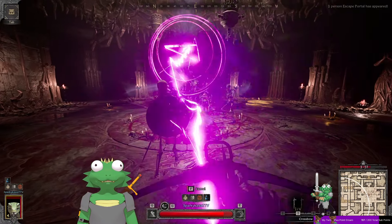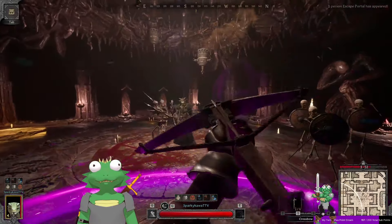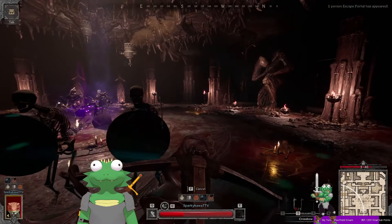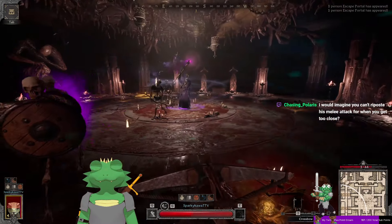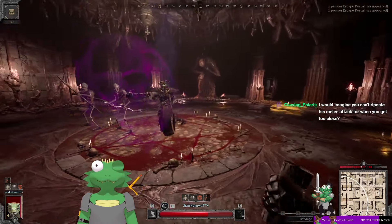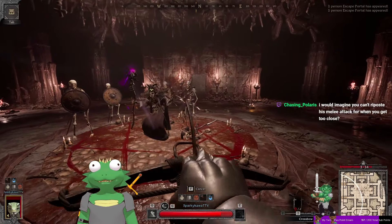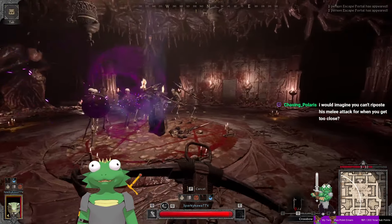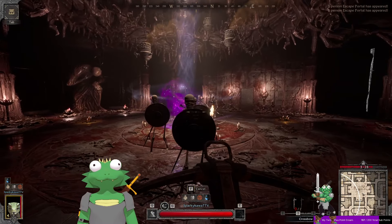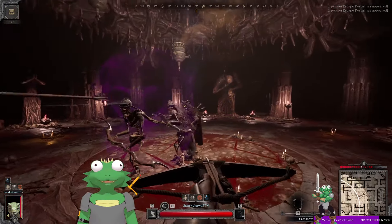It's a purple circle and I got shot with an arrow at the very last second, so I took a second hit. You cannot riposte or parry his melee attack. Every time he does a circle, that means he's 20 HP lower — so now he's below 40 HP. The problem is I'm about to be in the darkness and he's got one circle to go.